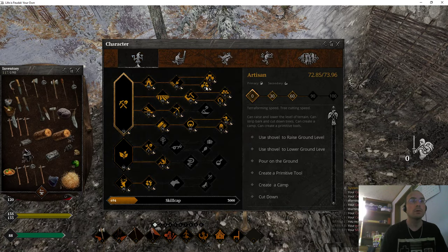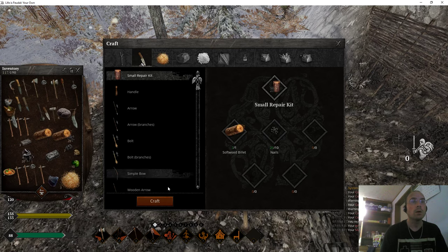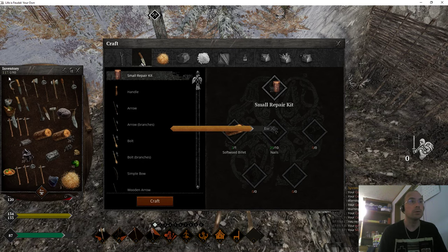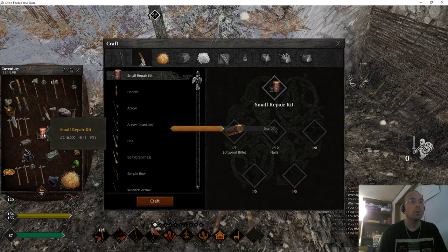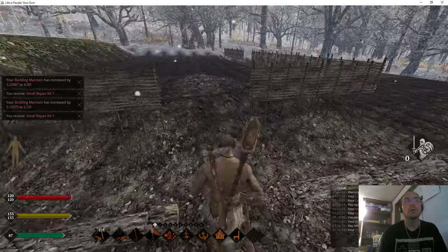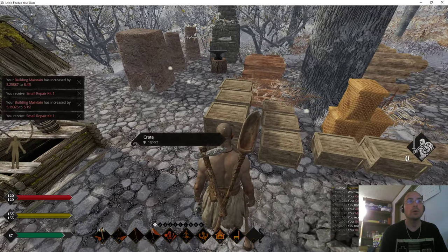Now we're going to open this up and look. Bingo — we should be able to make a repair kit. So we're going to take this, make a repair kit, and craft masks. Let's see how much those weigh. Oh, they don't weigh a lot. Eleven quality — that's not bad for a start. Alright, we've got two repair kits. We're going to go get into our crates and get all of our nails and all of our softwood billets. We're going to get these repair kits made.